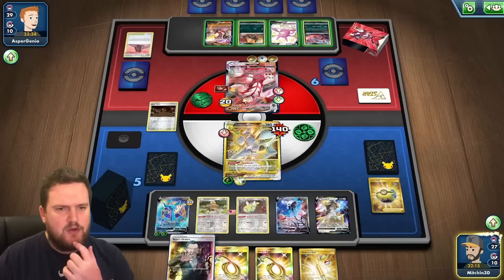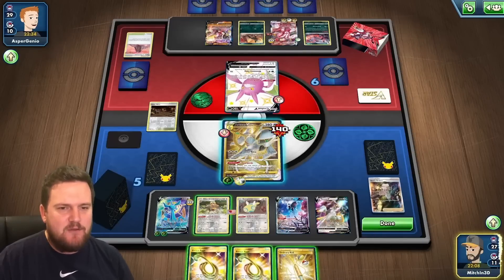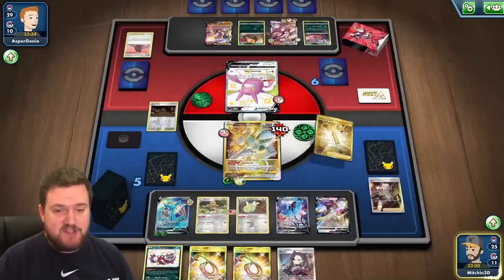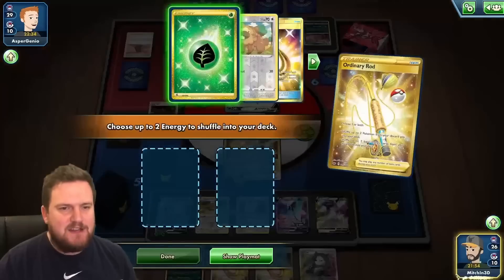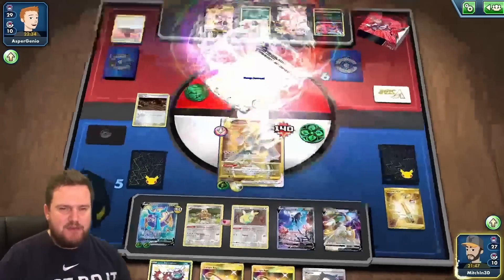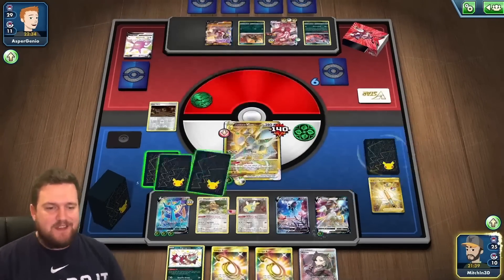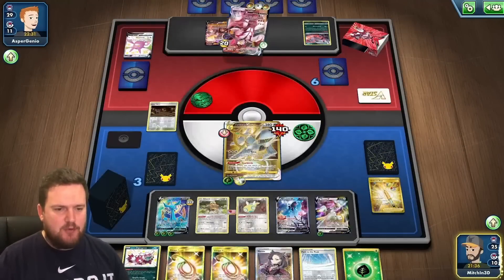That's an absolutely perfect hand to get off of the Marnie — Boss's Orders and Galar Mine both super, super strong. I'm thinking our opponent is probably going to go for the beat down here. 140 damage is nothing to sneeze at — without the Dunsparce, we would actually be knocked out here. But luckily for us, our Dunsparce does the job — no weakness. Now we have an opportunity to put ourselves way out in front. We've got one Grass Energy in the discard pile and the Ordinary Rod in hand. I think we'll just play down the Galar Mine to start off, then go with Boss's Orders and take the Crobat into the active.